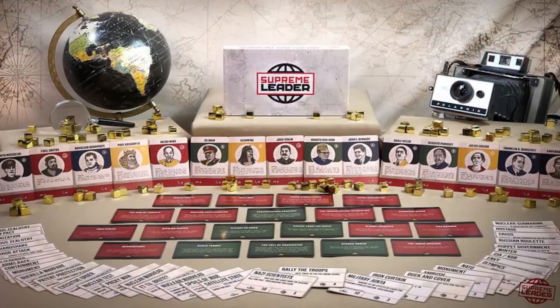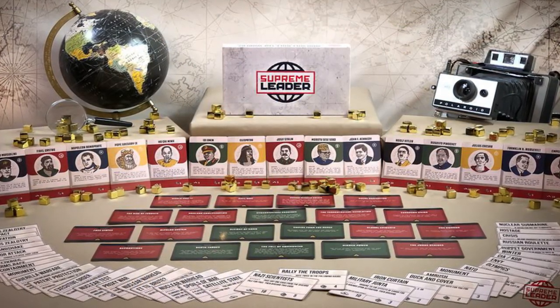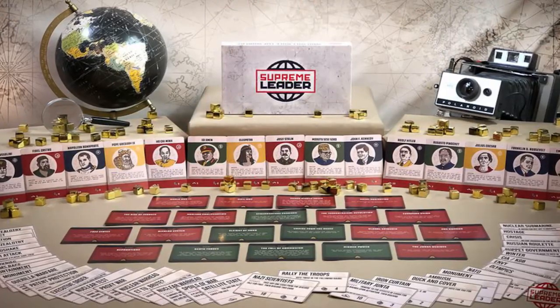Welcome back to the Unfiltered Gamer Kickstarter card game review. Today's game is called Supreme Leader, a large player game where you'll be choosing between many supreme leaders throughout history — whether it be Ho Chi Minh, Idi Amin, John F. Kennedy, Fidel Castro, Adolf Hitler, Napoleon Bonaparte, and more — and utilizing their political power to gain influence.